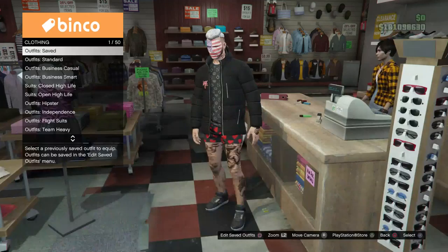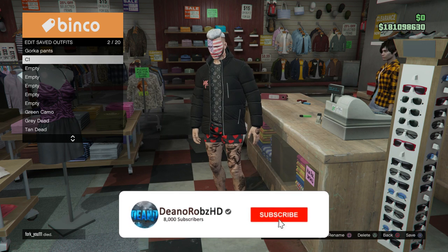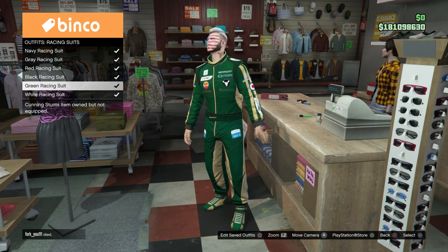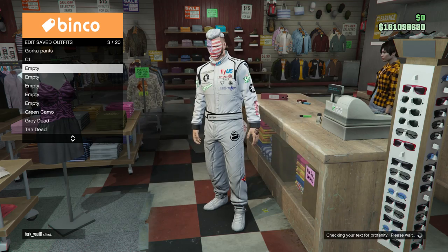You'll also need a parachute at some point in this glitch — specifically the Israel parachute and the classic parachute. This is my Console 1 outfit. Now I need to make my Console 2 outfit by going to the stand, going to racing jackets, and selecting the white one.